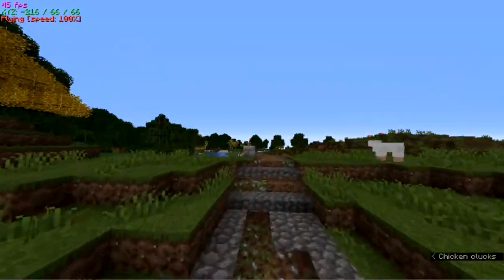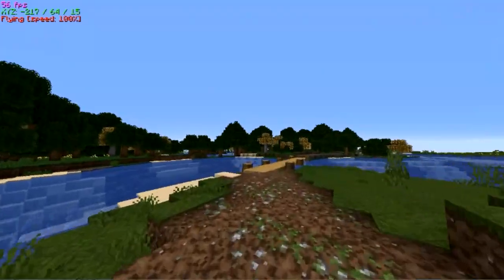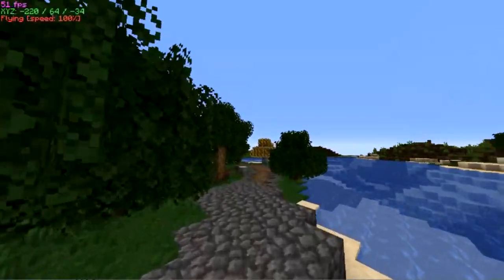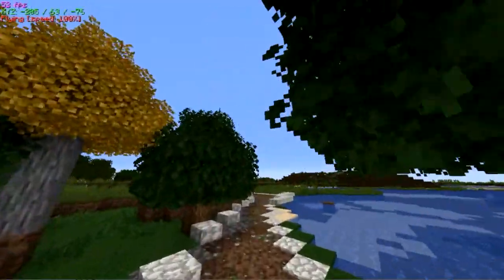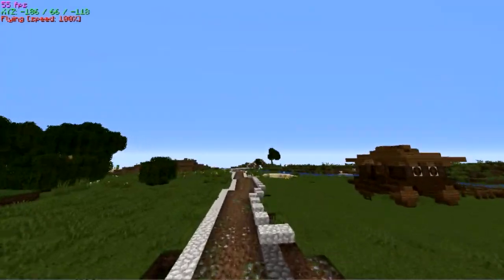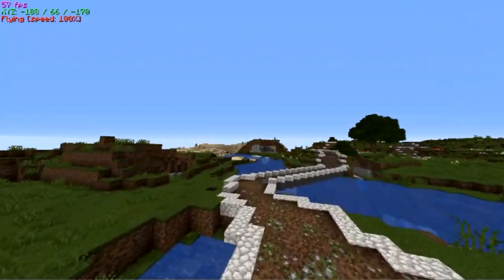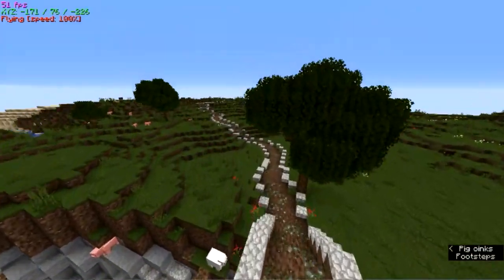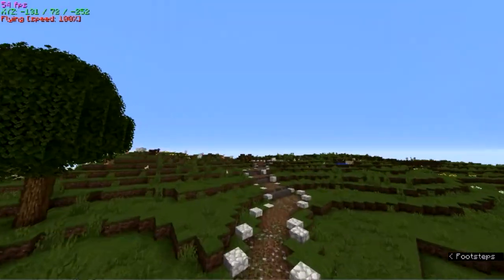These roads were here already. I added some markings around some of them. The bridges were also here, and even the house to the left was already here. The white stone on the sides of the road I added to make the road easier to see when galloping on a horse. The white stone is actually diorite.